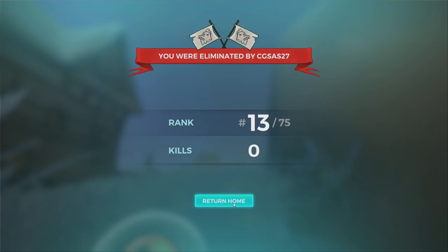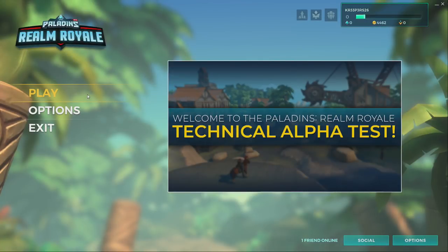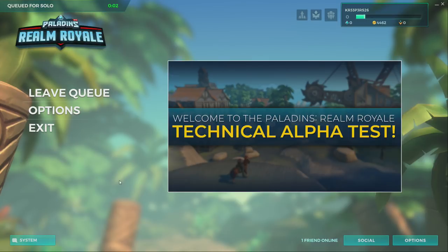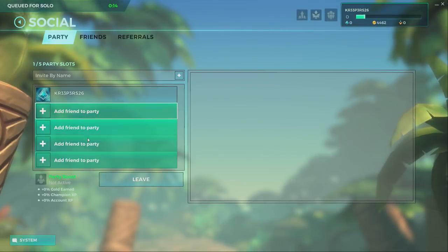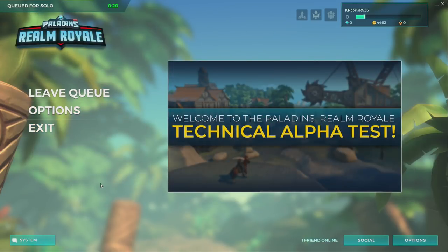If you are turned into a chicken, you can still have a chance as long as you keep hiding. I believe that in quads or duos, your teammates can actually help you revive faster, but I'm not entirely sure if they removed that feature. You usually can only be turned into a chicken and get revived a total of three times. After you die, it lets you know how many people you killed, your rank, and who killed you. So we're going to return home. I'm going to try to search for a second game to show you guys the forge. In quads you play with three more people — random or from your friends list — up to four people.